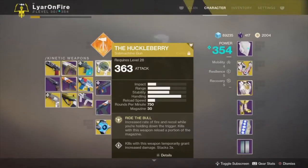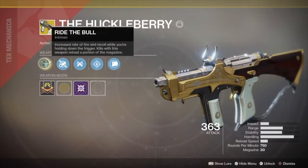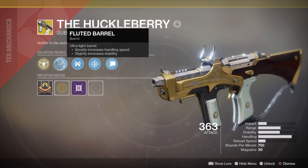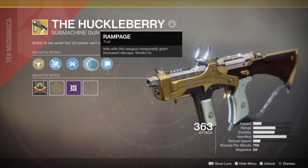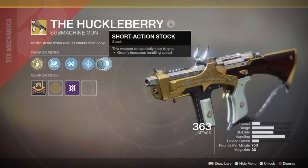Hey guys, it's Lyre here, and in this video I'm going to be reviewing the Huckleberry, the new exotic that dropped with the Warmind. Let's review the perks. It's got Ride the Bull, which increases the rate of fire and recoil when you're holding down the trigger. When you get a kill, this weapon reloads a portion of the magazine. It's got fluted barrel, ricochet rounds, and Rampage, which is really good for this weapon — one of the reasons why I think this weapon is really dominating the game right now. And then we have Short Action Stock, which is easy to grip.